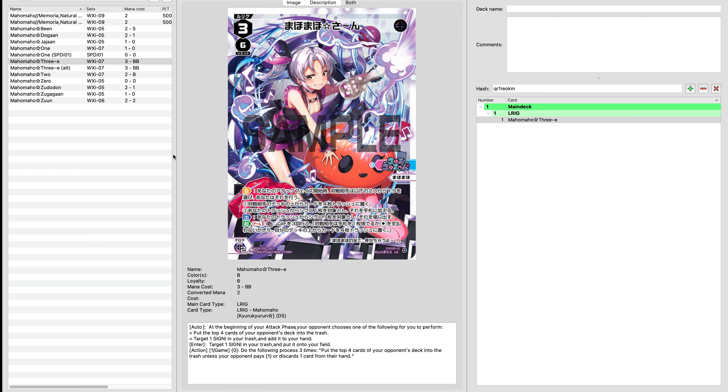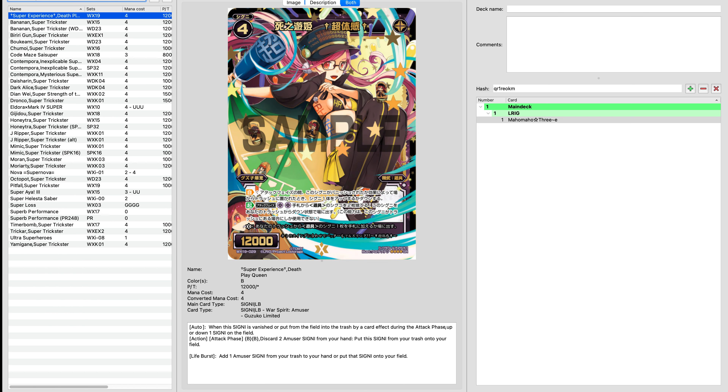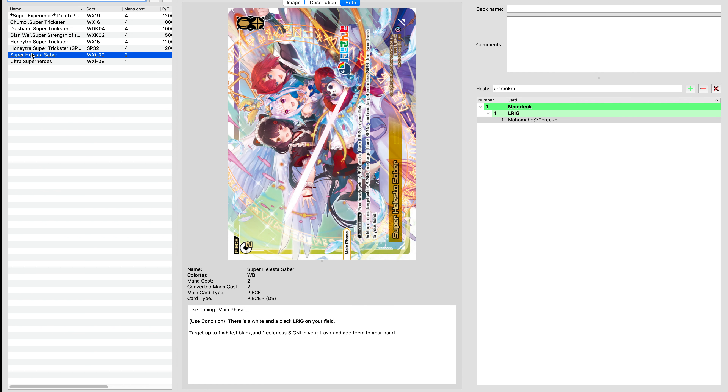We already decided we want to be in a white-black recursion value shell. So the first thing we're going to do without any hesitation is just start slotting in Super Holestia Saber as the piece of choice. This is going to give us access to a 2-Enter — we're going to be able to bring back a white, a black, and a colorless Signi (a.k.a. a guard) to our hand.